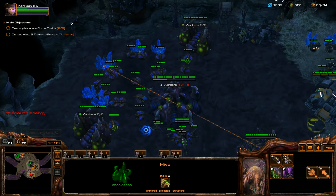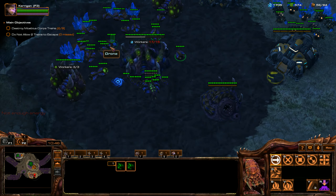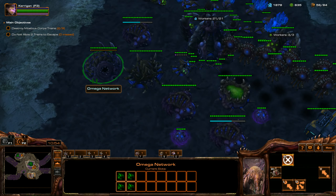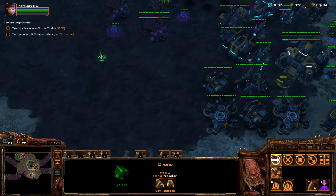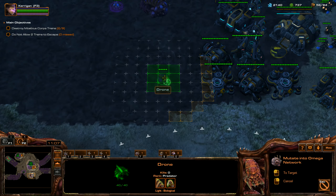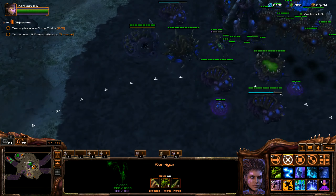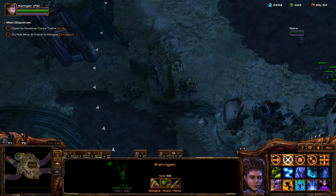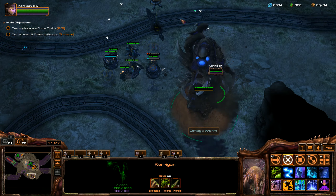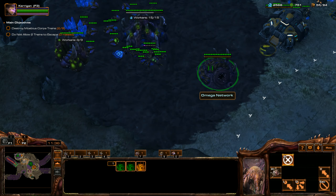Everybody better go help out Nova down there. You can only spread Nidus Worms from the home Omega Network — you can only build those on creep. But you can spawn the other Omega Worms wherever you want, as long as you have vision of that area. I'm going to spawn another Nidus Network right here and another one right down here, and throw them all into hotkey 7.